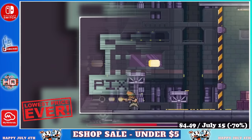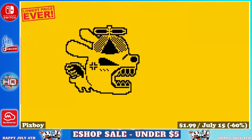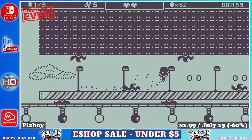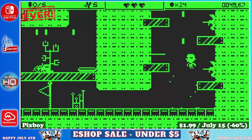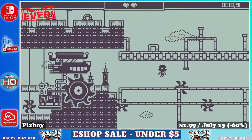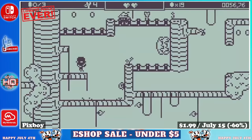Next up we have Pixboy, a viewer suggested title from our last live stream — thank you Raphael. My son and I have loved it. It's a retro 2D platformer from Forever Entertainment, taking roughly 3 or 4 hours to finish. An absolute retro arcade platformer stripped right out of the 90s — it looks, feels, and sounds just like a Game Boy game. You can find and collect over 20 new graphical skins changing from Game Boy to Commodore 64 and more. There are more than 40 levels and hundreds of secret rooms. On sale for just $1.99 until July 15th, marked down 60%.